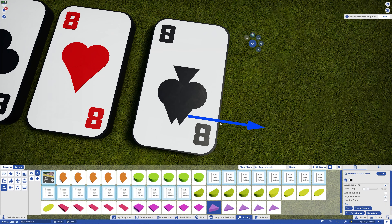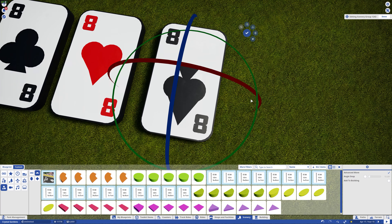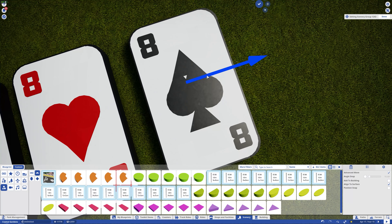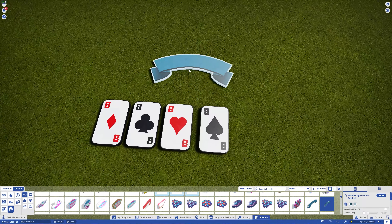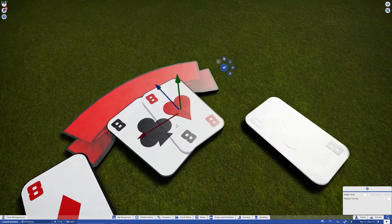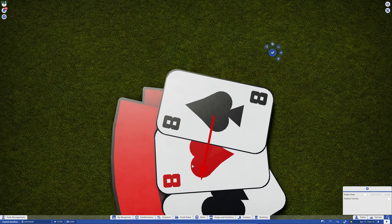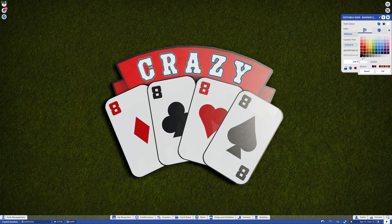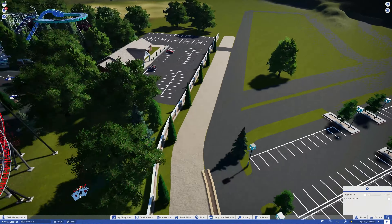Clubs, hearts, diamonds, spades - yes, this is the spade. This actually didn't take me very long; this video is done at 500 times speed rather than my typical 600 times. For the sign I'm going to take an in-game sign and attach the cards to it. Now you can see why I did a black layer underneath to make an outline of the card - when you start putting the cards together you can actually tell which card is over top of each other and how they're layered.